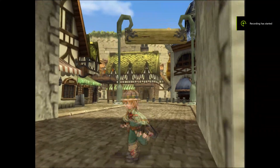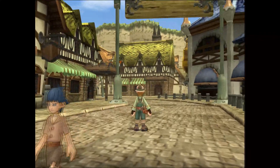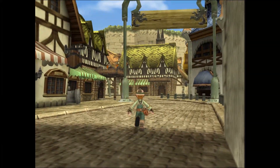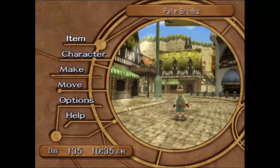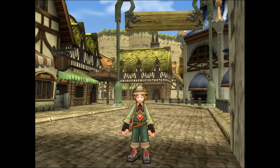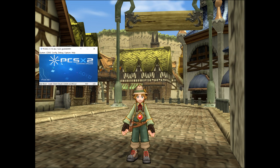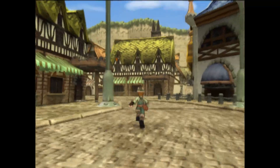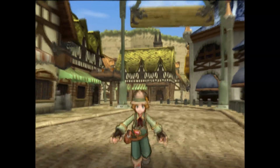We're back with the cheat disabled, and you can see the bug happening in the background. This is a part of Dark Cloud's depth of field as it was intended back on the PlayStation 2. If I toggle system mode, you can see the original PlayStation 2 graphics in all of its blurry glory.